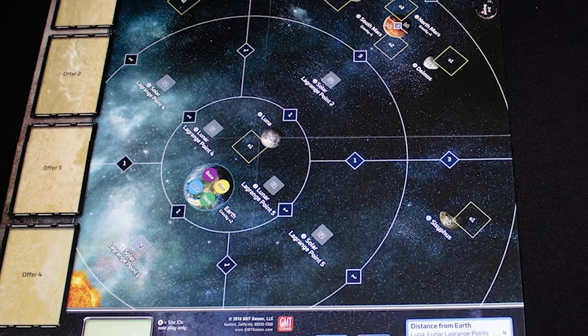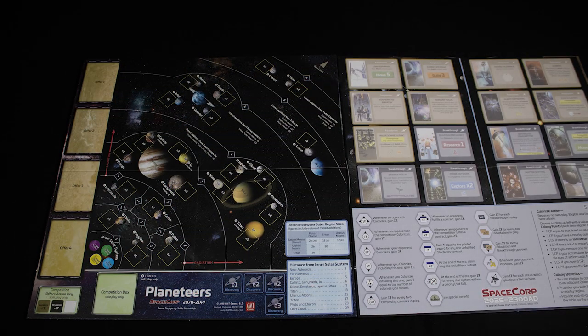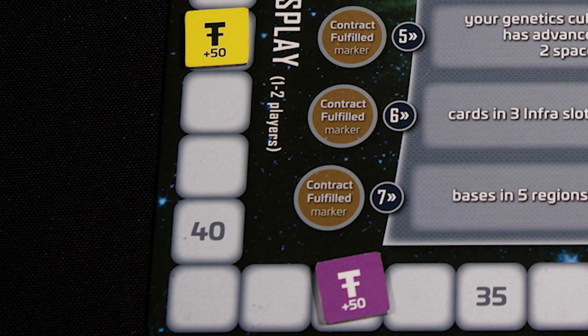Humanity is taking its first steps into a wider world — a rocket to the moon, orbital stations, then onto Mars. Next comes the Belt, the Jovian moons, and the great gas giants. Finally, we leave the confines of our solar system and begin the long journey into the void to new stars.